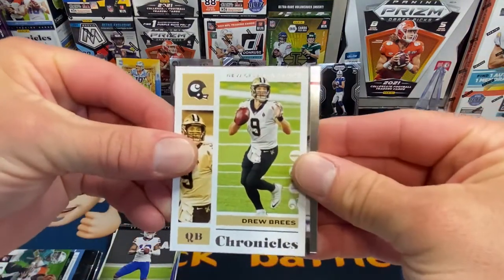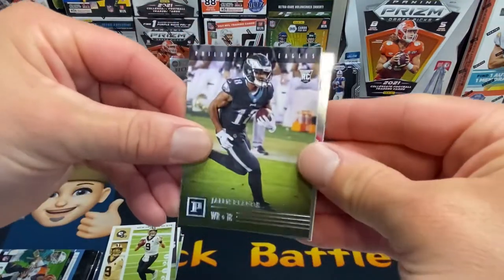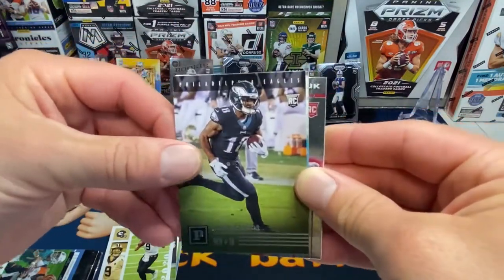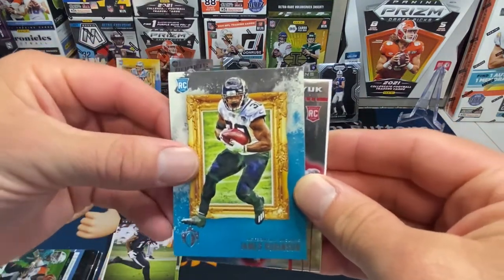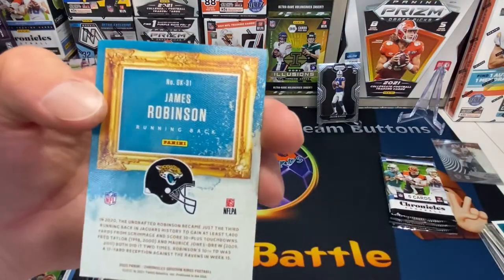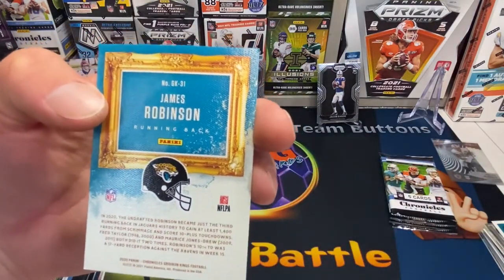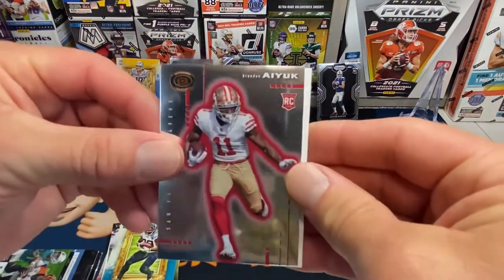Drew Brees on the Chronicles. Jalen Rager on the Panini. And there's James Robinson — James, James Robinson — sticking together. Yeah, those are sweet cards. Bagging up Brandon Aiyuk — we pulled him the other day too, same card.